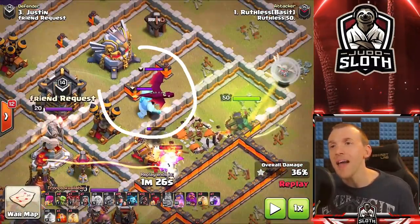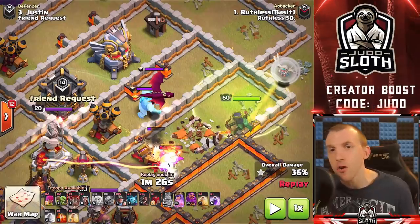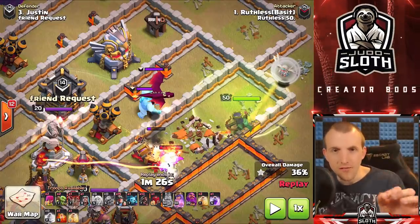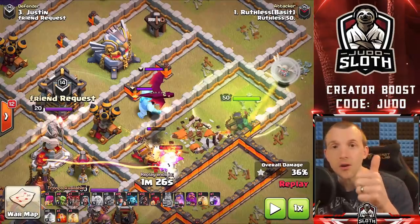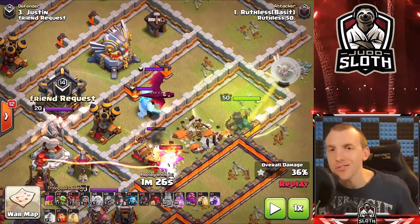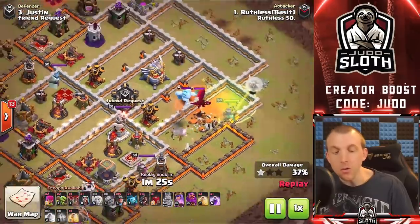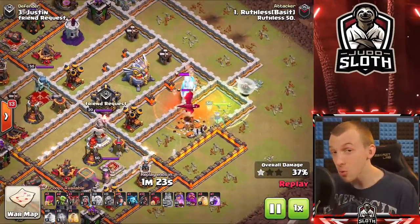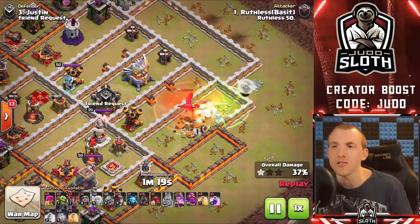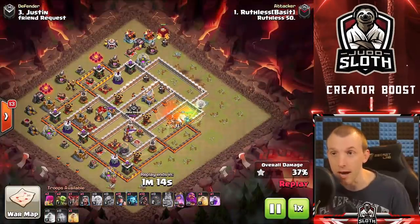The CC troops - depending on what's in there - you might want to take them out with your queen. In this situation there's most definitely an ice golem to slow down miners and hogs so they get damaged, and a dragon the miners can't fight back against. Most CCs the miners can deal with, but a dragon you definitely need down, and that's why the queen takes this one out.